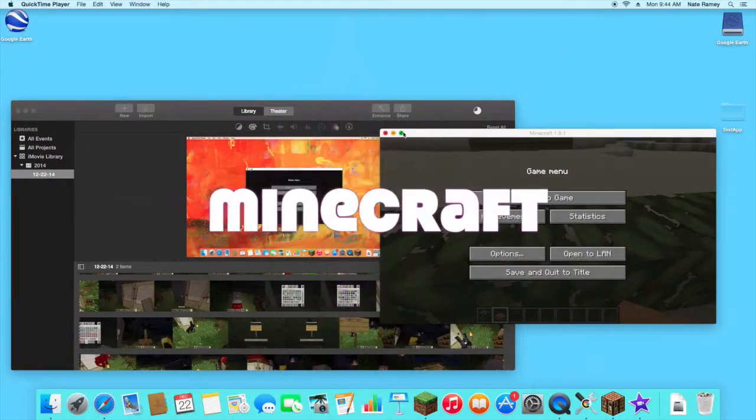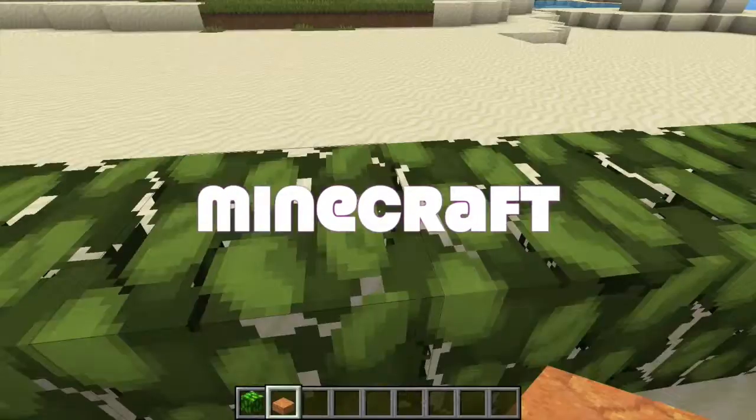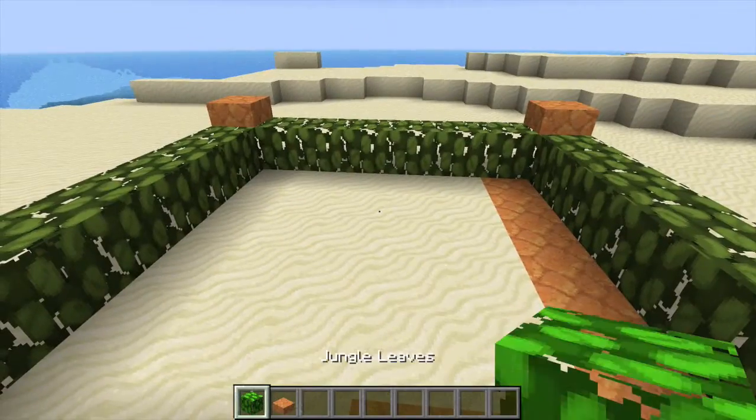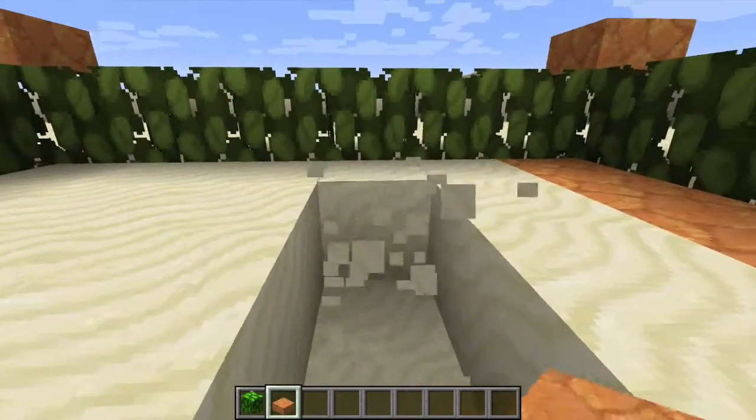Today I will be teaching you how to make a house. It's going to be 6 by 6. First you need to make your floor — that's step 1.